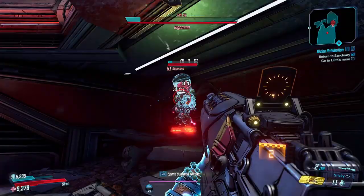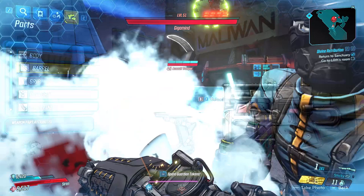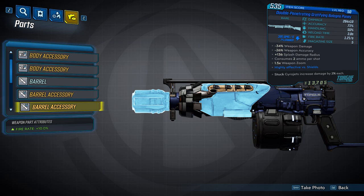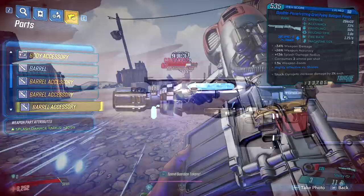First, we have the Baloney Pony barrel. Its damage is on the lower side of the Torg shotguns, and has middle-of-the-road accuracy and fire rate. It generally has the lowest projectile count on average, but we'll get to this in a bit. This barrel can spawn with three different accessories: one that will increase fire rate by 10%, one that will increase the splash damage radius of the pellets by 20%, and another that will also increase the splash damage radius by 20%.